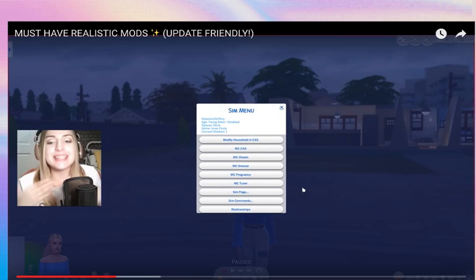MC Command Center saved my life — okay, I know I'm being dramatic. But two mods for the Sims that are must-haves: the Enros mod for Sims 3 and MC Command Center for Sims 4. Trust me, I love this mod so much. It helps you out in your game so much, so I suggest you download it.